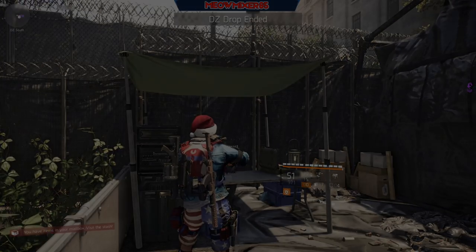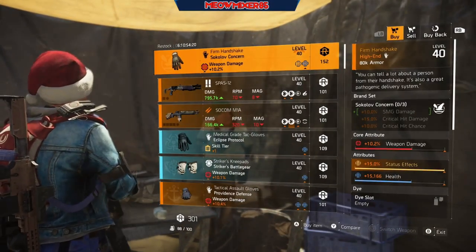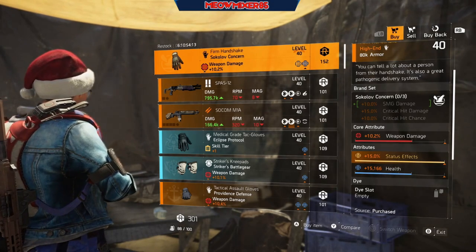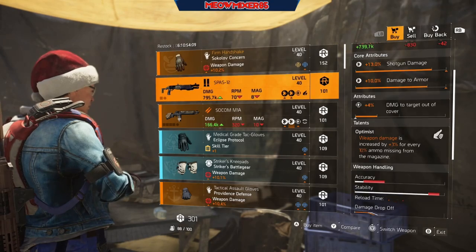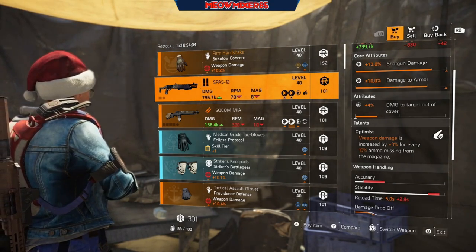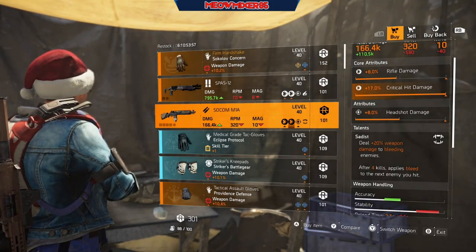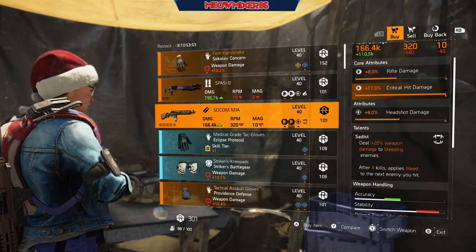And for the last vendor, DZ West. We've got the Firm Handshake with 10.2 weapon damage, 15 status effect, and 15,166 health. A SPAS-12 with 13 shotgun damage, 10 damage to armor, 4 damage to target out of cover, and Optimist. A SOCOM M1A with 8 rifle damage, 17 crit hit damage, 8 headshot damage, and Sadist.